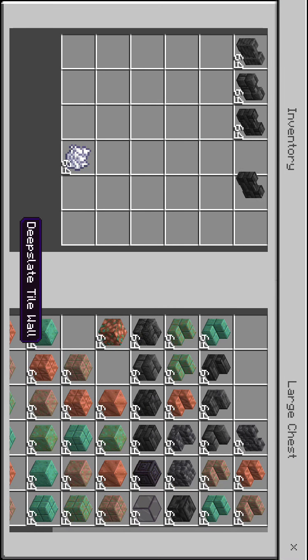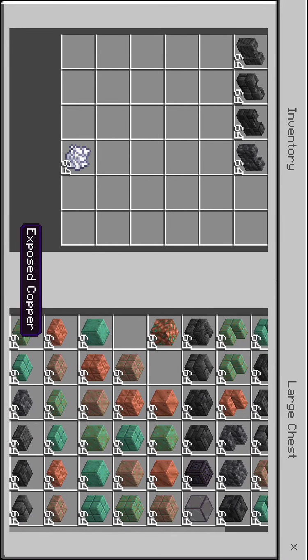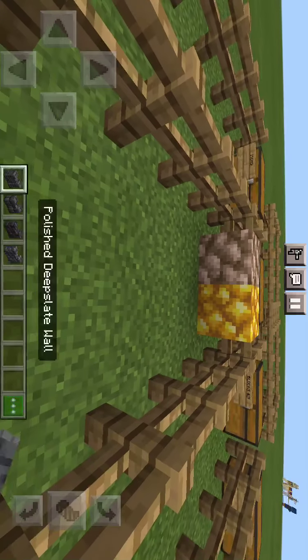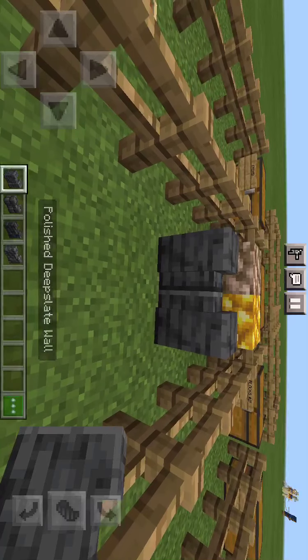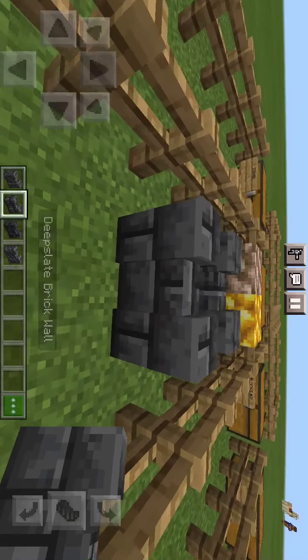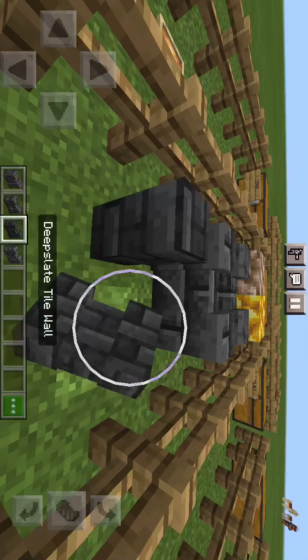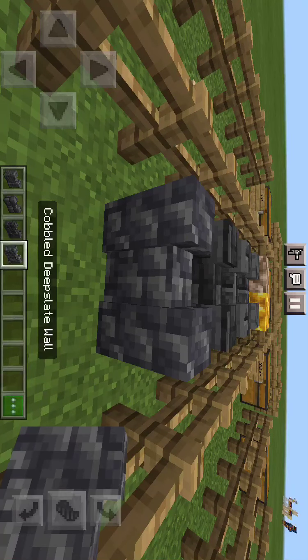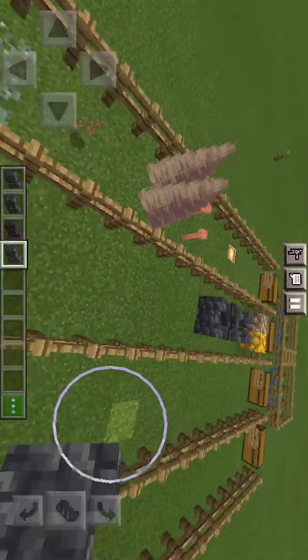Let's start with the walls, then make our way down to the slabs. Right now we have different types of walls: we have polished deep slate wall, deep slate brick wall, deep slate tile wall, and cobbled deep slate wall.